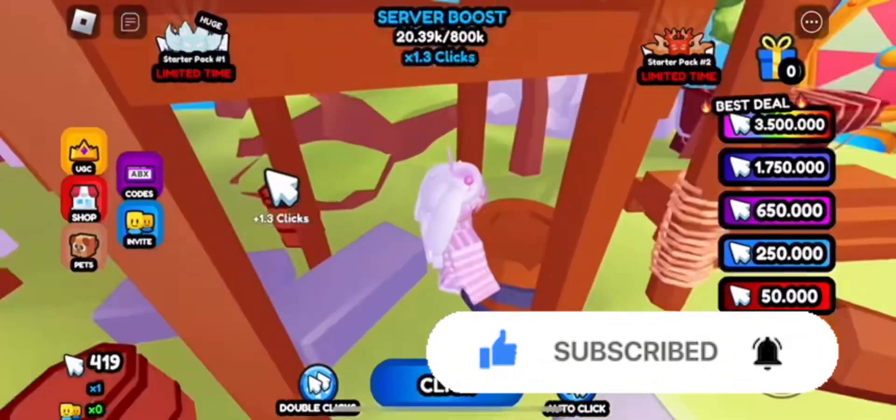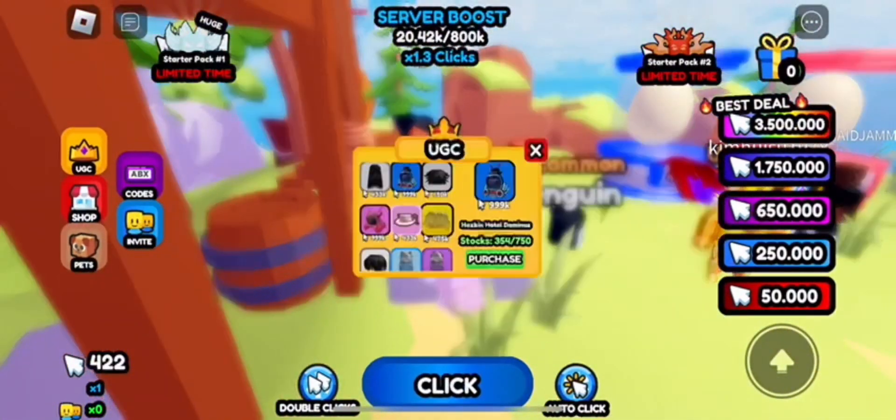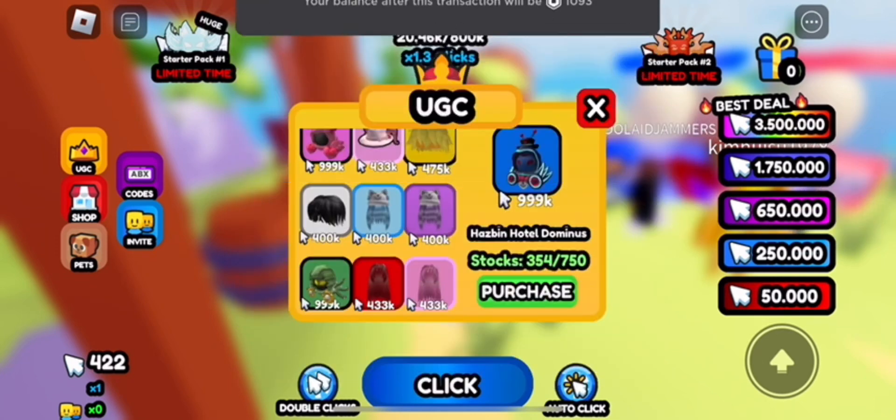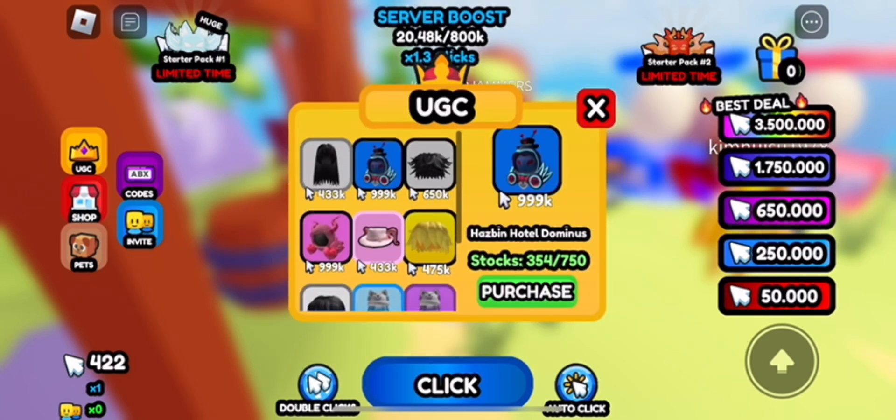I can show you what the item is. The map is pretty decent — you can get to new maps, better maps, hatch better eggs. As you can see, it's right here. There is 750 stock, 354 left, and you need 999,000 clicks in order to get this free item.